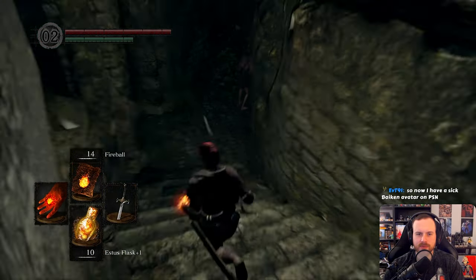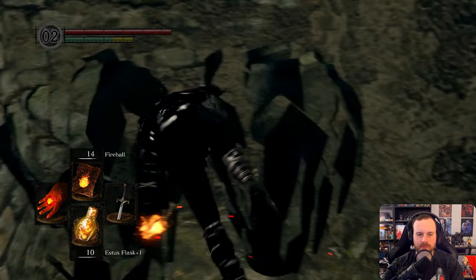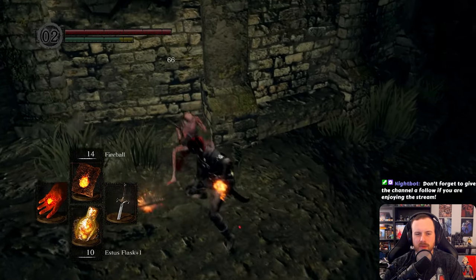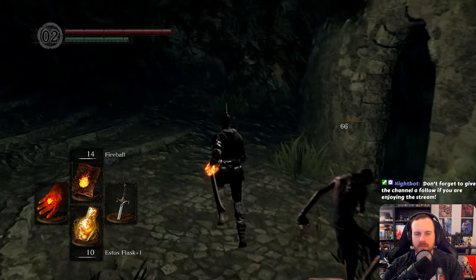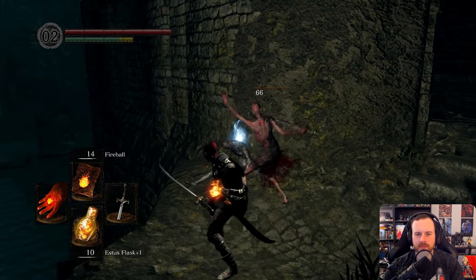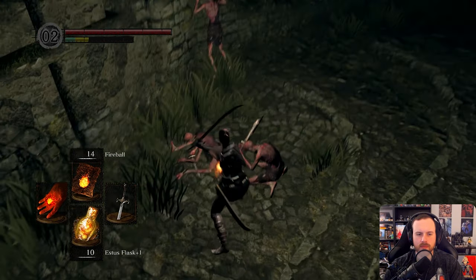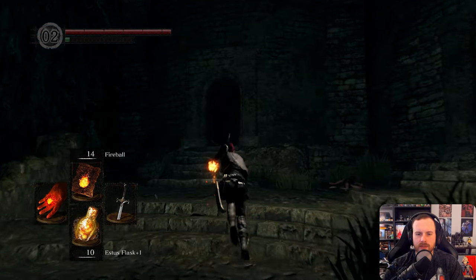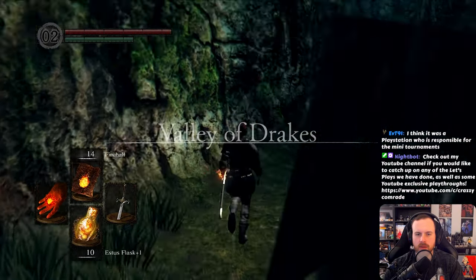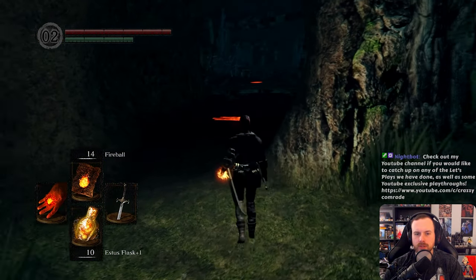Oh you have a sick Bike-In avatar on PSN — was that a Guilty Gear Strive orchestrated event? New Londo, that's what it's called. We could go here right now but I'll probably get cursed — curse in this game is bad. It messes up your health and you need a Purging Stone to fix it. I think the ghosties here can curse you, and also the Basilisks in the sewer where we're going back to next. I think this goes to Valley of the Drakes.